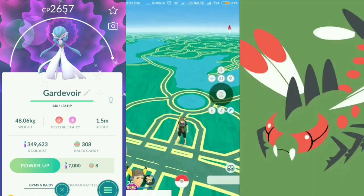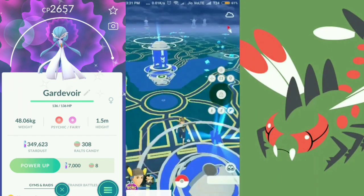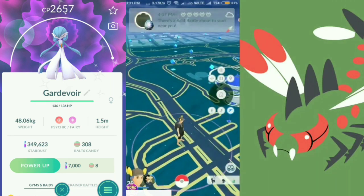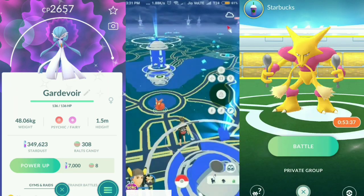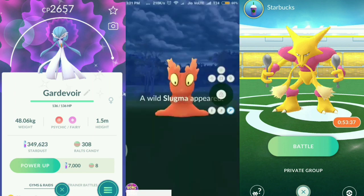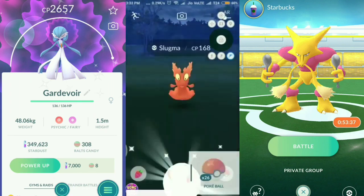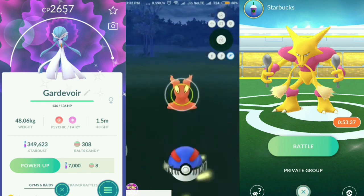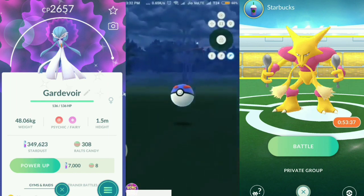The game has loaded up and as you can see we are at Central Park in New York City. You can see all the gyms and PokéStops and are able to catch Pokémon. Let's try to catch one nearby — here we have a Slugma and a Bulbasaur. There was no 'GPS signal not found' or 'failed to detect location' error — it just works pretty smoothly.